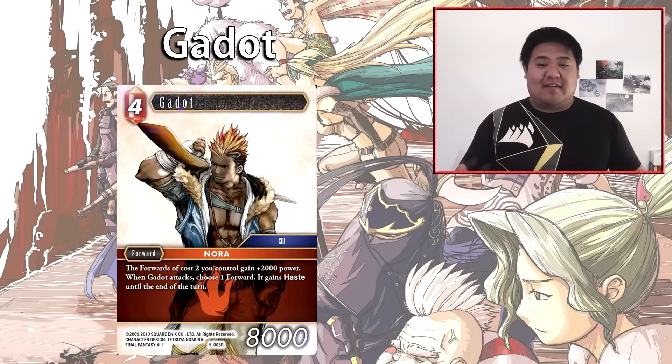Cards like Genesis and Sarah let you dull and freeze an opponent's forward, then Garot can attack and give haste to another forward, allowing Genesis to attack through as well. There is very good synergy between fire and ice right now, and if we see a duo-color deck emerge, this is definitely one of those cards that will see play in it.